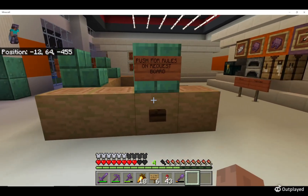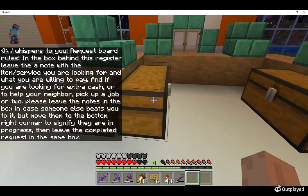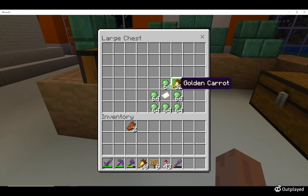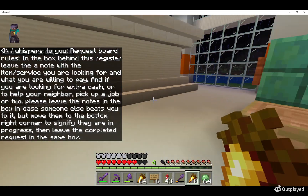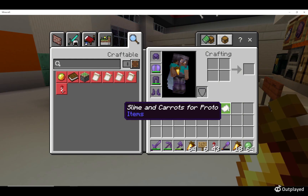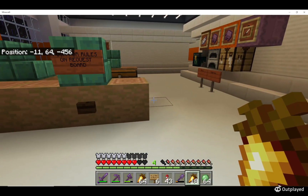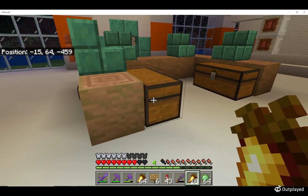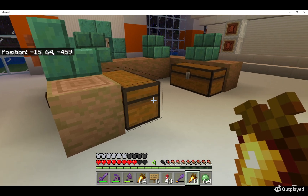The two other services we have here: the Request Board. You can push this for the rules for the Request Board. Basically, you can leave a note in there along with a request and payment, and people can drop things off. It's also a storage area for any sort of communique. If you leave something in there with a note and like 10 diamonds and say you want two or three stacks of something, someone may come and check and fulfill your request for you.